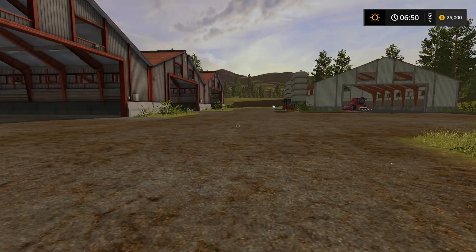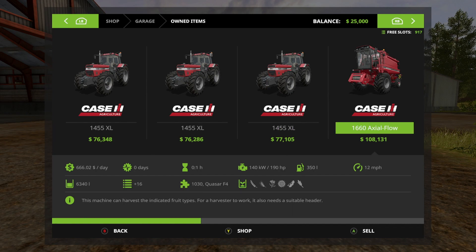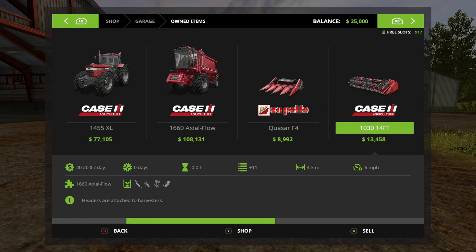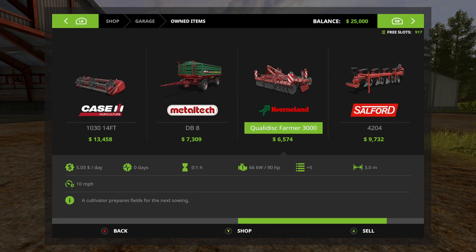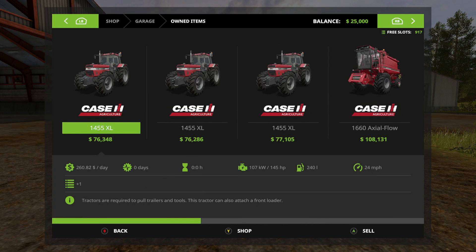So let's talk about the gear that you get. We have three Case IH 1455XLs, all at different prices with different hours on them. We have the Case Axleflow 1660, the Capello Quasar F4 which is a three meter, and the Case 1030 14-foot header. We have the Metal Tech, a Cultivator which is three meter, a Plow at two meter, and a Great Plains Cedar. The Cedar would handle the main primary crop.